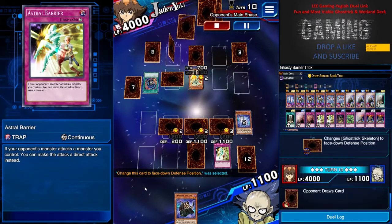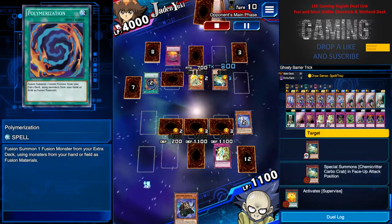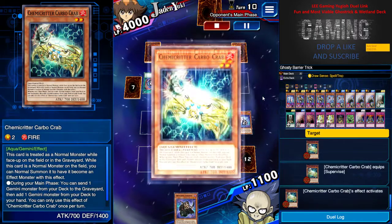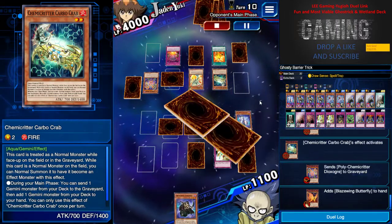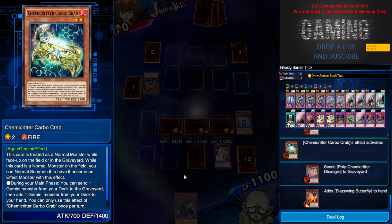He attacked my Yuki Onna, so the floodgate effect triggered with 700 attack. I use Extra Bearer to give me a direct attack with Ghost Trick Witch. He has Powerful Rebirth bringing cards back with Supervise, and keeps milling his deck which is always nice. He surrendered because he knew it was going nowhere.